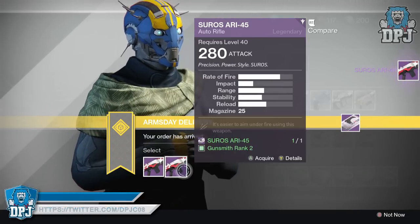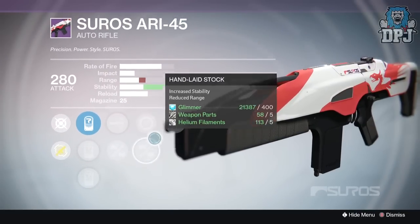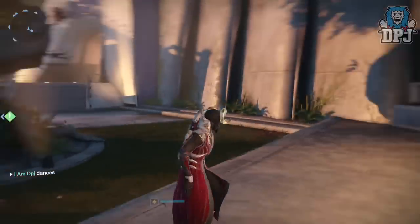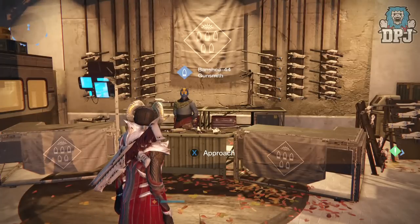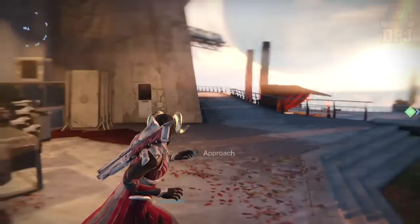We've also got another Suros ARI-45 on the Warlock. The one I already chose had more stability and Unflinching, so I'm going with that same option — though I'm not even really going to use it, it'll just be legendary marks. That is what Banshee has to offer all five weapons. Next week I'll be able to choose even more — three on each character, so nine weapons total. Hope you enjoyed the video, drop a like, subscribe for daily Destiny content. My voice is rough because I'm coming down with a cold — thanks for stopping by, peace out!